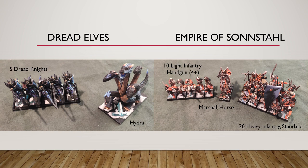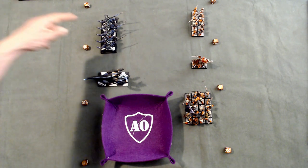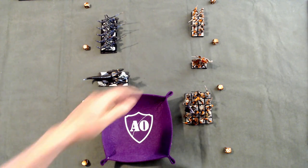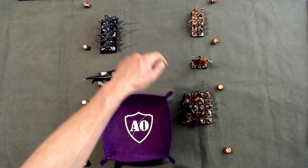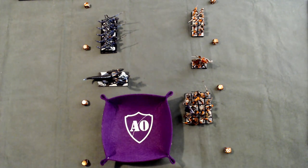The Empire of Sonsthal will bring ten light infantry with handguns that hit on a 4+ — this is included in the profile of the handgun in the unit entry — then a Marshall on a horse, and twenty infantry with a standard. So we have the Dread Knights and the Hydra for the Dread Elves, and the light infantry with handguns, the Marshal on horse, and the heavy infantry unit for the Empire of Sonsthal.